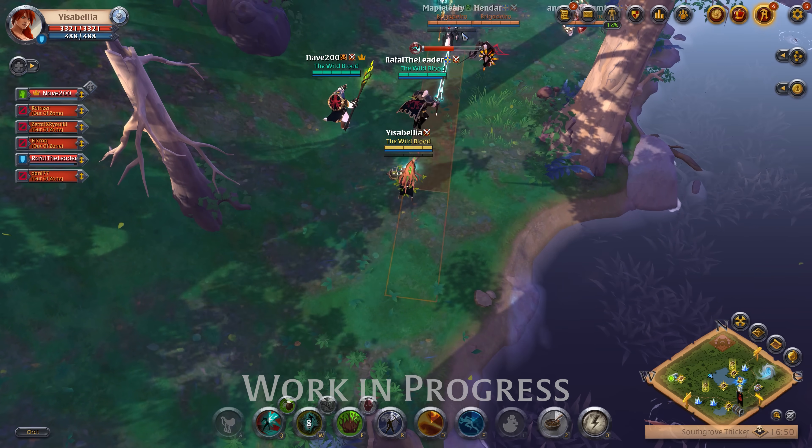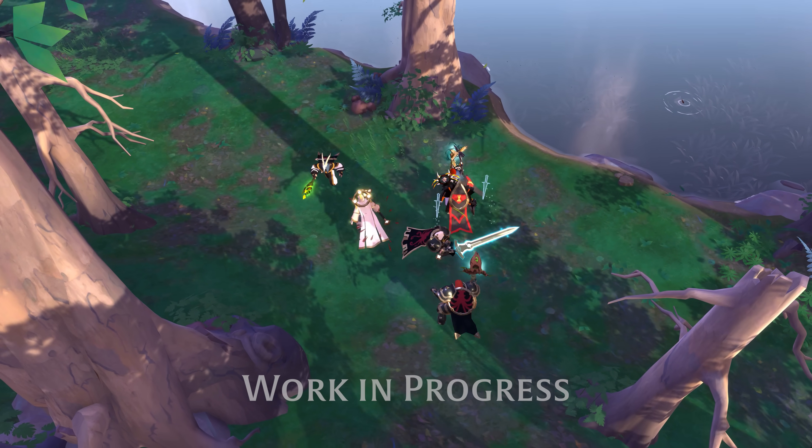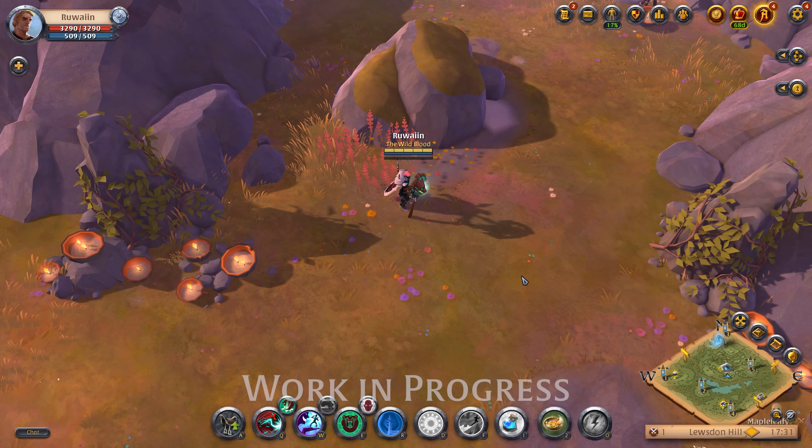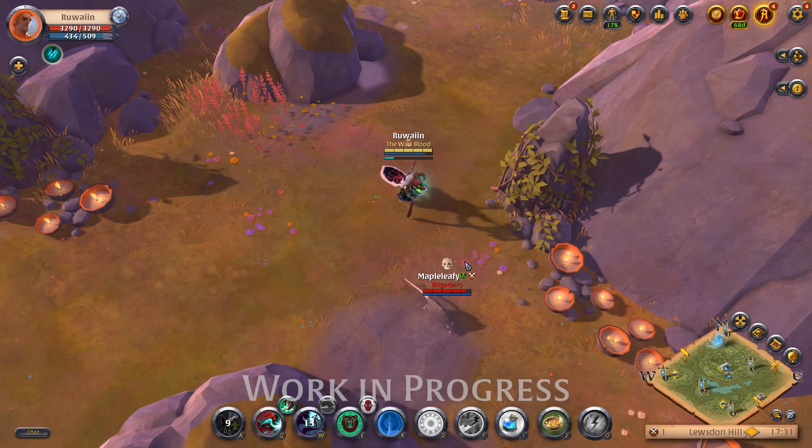In Human Form, Shapeshifters manipulate reality to inflict damage, disrupt enemies, or support their allies. They can even transform enemy players into various helpless creatures — for example, an Assassin Jacket player sneaking up on you can easily be turned into a small rat.